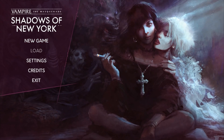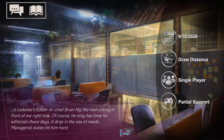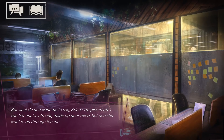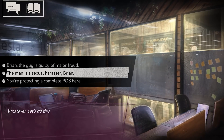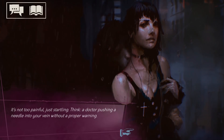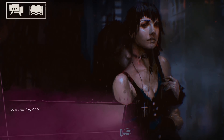Vampire: The Masquerade — Shadows of New York is a visual novel developed by Draw Distance and released in September of 2020. It serves as a sequel to Coteries of New York, which was included in the most recent September bundle. Shadows of New York places you in the shoes of a woman named Julia Sawinski, an investigative journalist who seems pretty fed up with just about everything around her, including herself. Soon, much like the previous game, she's turned into a vampire and her world is turned upside down. Gameplay is what you'd expect from a visual novel — at its core there's a lot of reading with the occasional dialogue option.